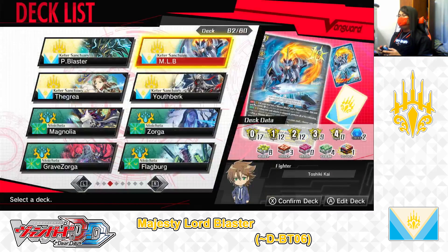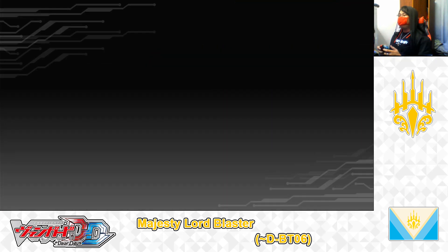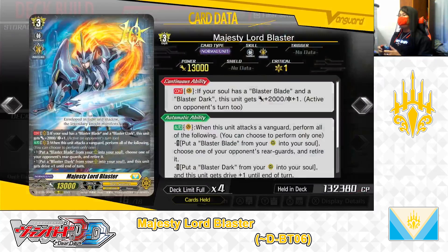Alrighty, let's get started. Pressing the A button, edit deck, entering edit deck, and off we go! Here we are. The deck I'm building in today's Deck Profile video is a Keter Sanctuaries, Majesty Lord Blaster deck, made up of cards only available up until D Booster 6.